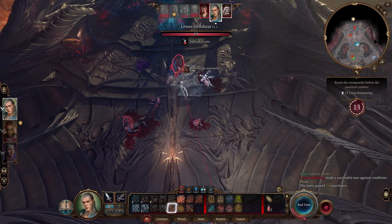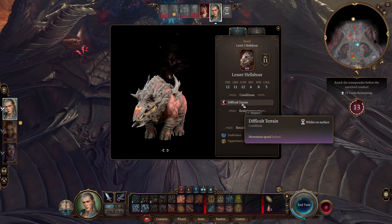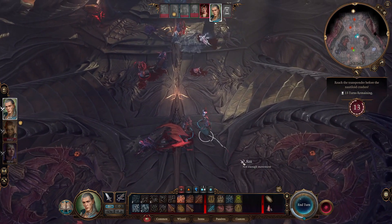We got the imp, very nice. And then that created difficult terrain, which means the movement speed is halved. Nice, so it's gonna save Lae'zel some pain.